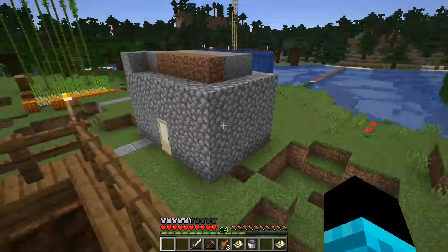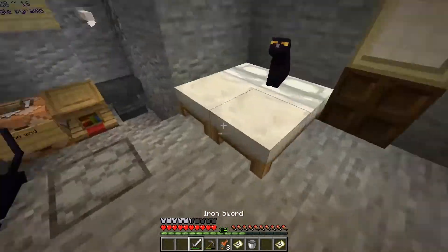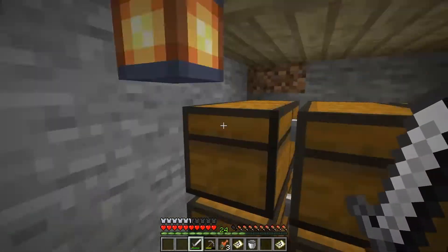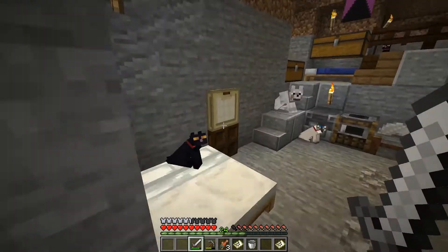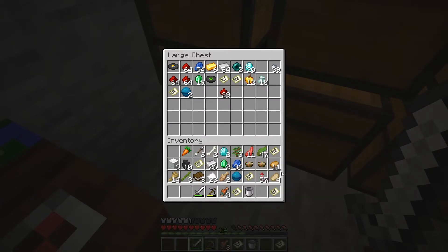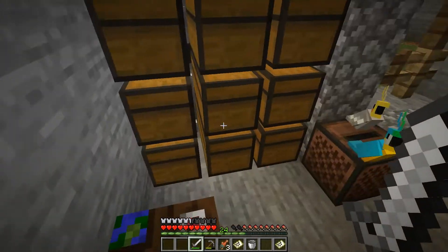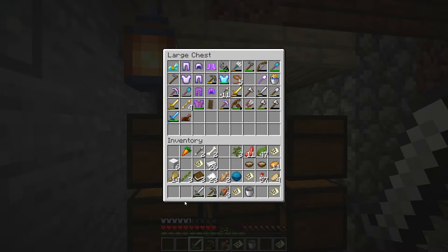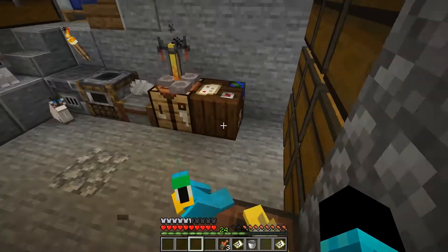Hey guys, iconic game slinger here back in another video. Last time we finished building Ruby and Magician's house. I was trying to build a sky base on top of their base off camera. I also tried finding most of my buried treasure maps and this is all I got — two diamonds, some emeralds, lapis, and coal. I also got an iron sword and a stone pickaxe.